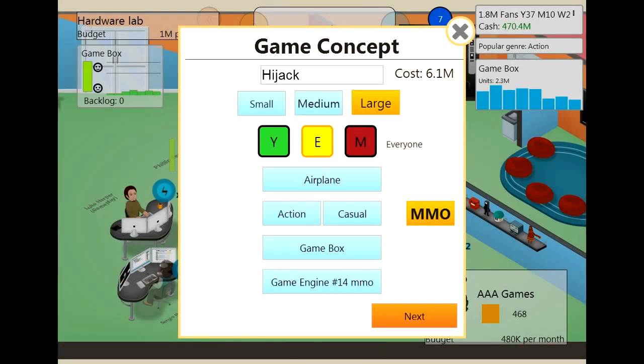Hello everybody and welcome back to another episode of Game Dev Tycoon. We're going to be developing our game called Hijack, which is an action game on an aeroplane where people are trying to hijack the plane and you've got to stop them. It's going to be aimed at everyone, it's a large game, an action casual, released on our own game console with our latest game engine, and it's an MMO. So let's start the development.